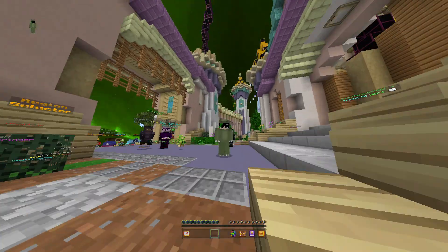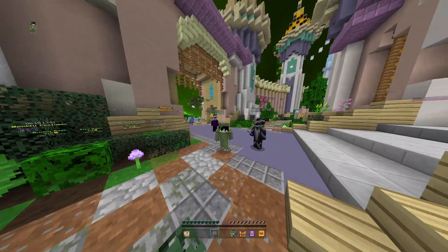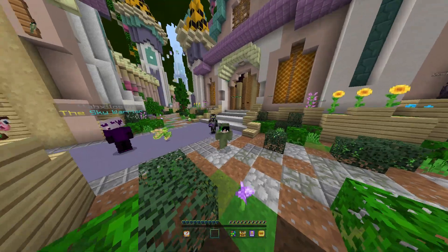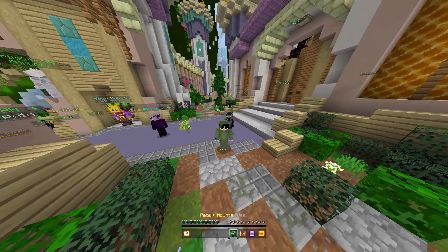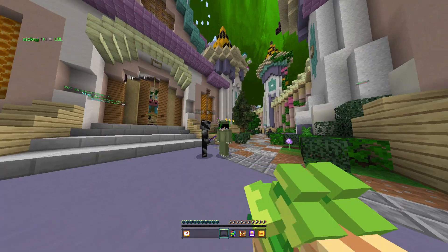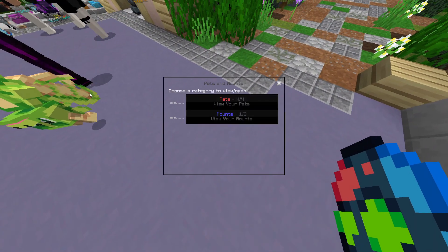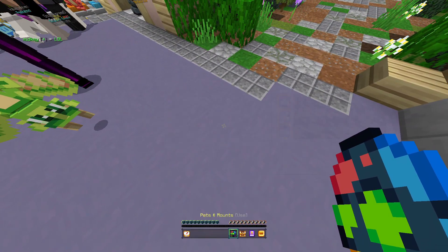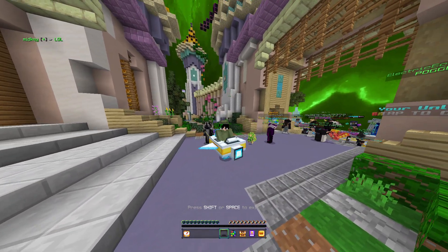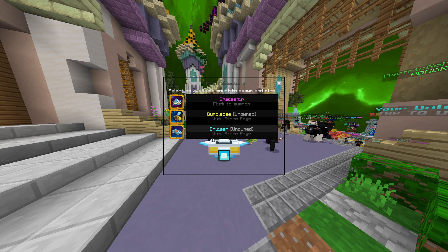Welcome back to another Minecraft video on the Hive! So apparently there are two new items you can buy in the mounts store. I actually got one — it's a spaceship. They added two more mounts: a bumblebee and a cruiser.